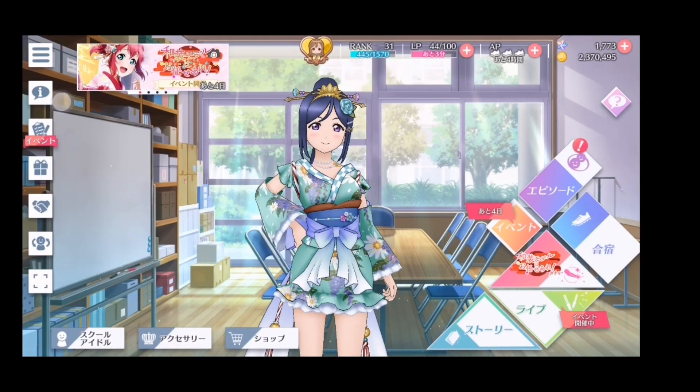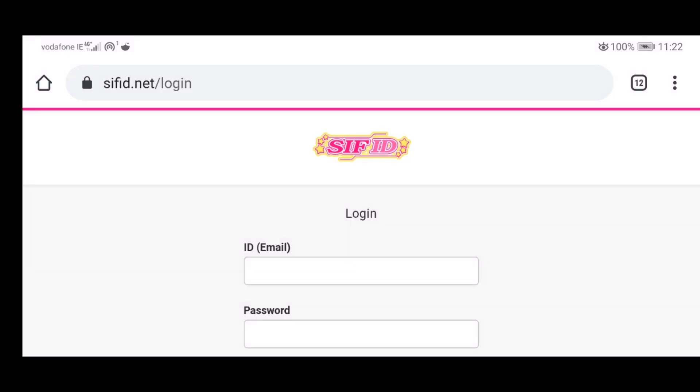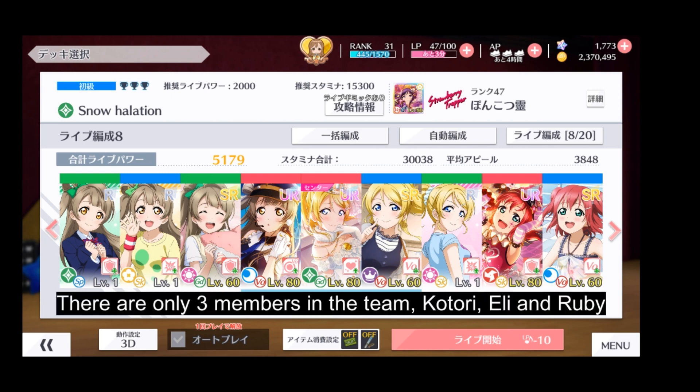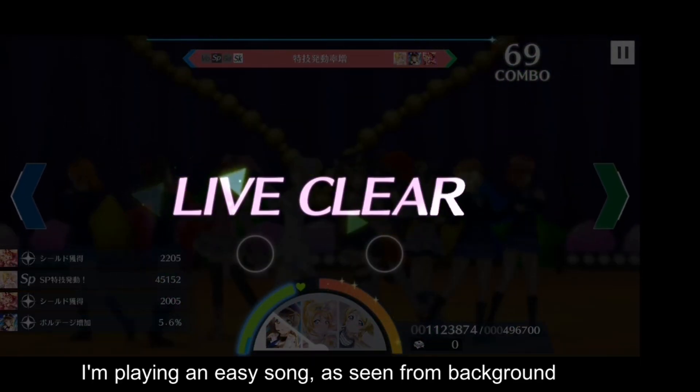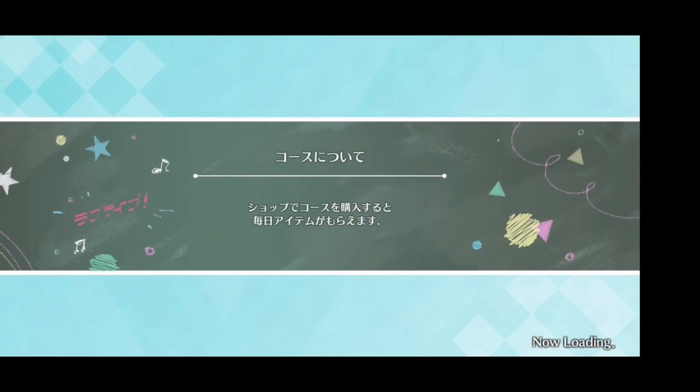One goal requires you to link your School Idol ID. To do this, click the menu button, then click the relevant button to be brought to the School Idol ID website. Create an account if you don't have one — this awards you 10 love card stars, and more importantly, it protects you from losing your account. There is also an objective to clear a live show with a team of 3 or fewer different members. Build a team with only 3 of the same member — any rarity works — play any difficulty, and you will get 30 stars.